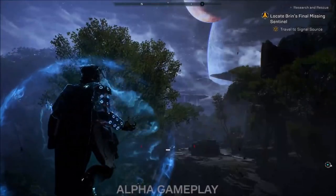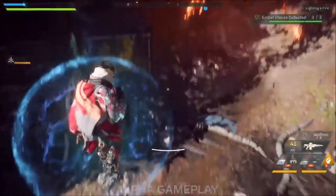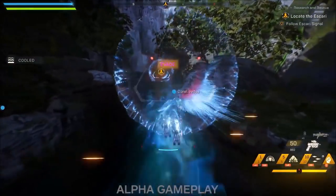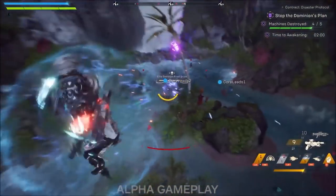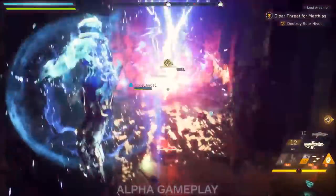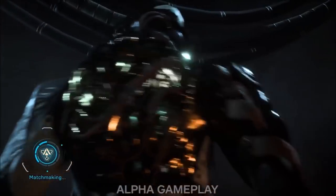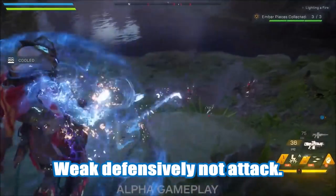IGN released a video showcasing the abilities and capabilities of Storm. As we know, Storm is a magical-based character with plenty of explosions and plenty of damage. It is pretty much the javelin you want to go with if you like the explosion type of frame. Ranger is a single-target enthusiast, Interceptor is the ninja-type melee enthusiast, while Storm has the ability not only to hover in the air for longer durations but to rain down all forms of elemental magic on opponents. As you can see in the video, it pretty much takes no prisoners.